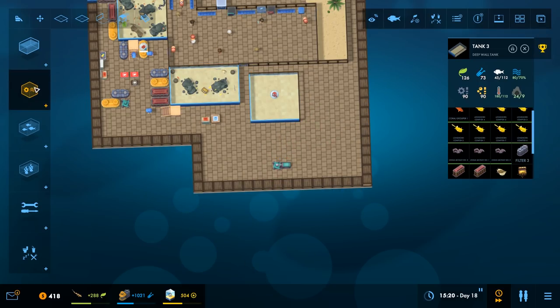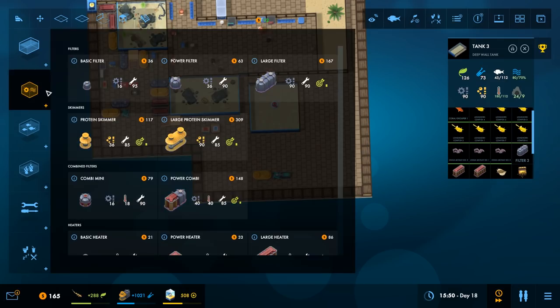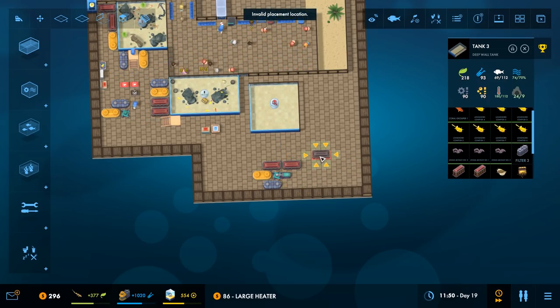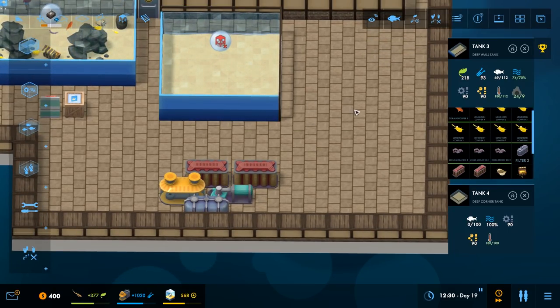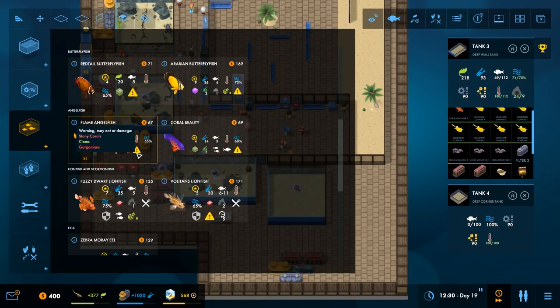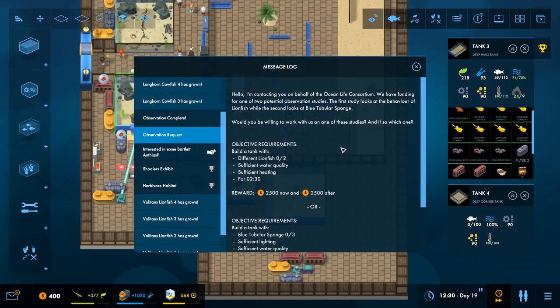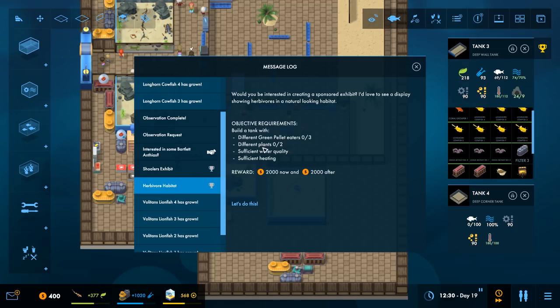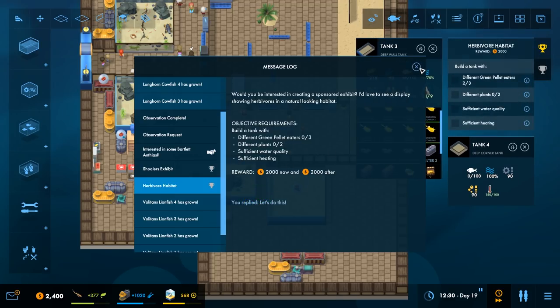It's at 180 of 100, at 100%, and it's got 90 of 90 — so it should be good. What are these fish all going to need inside? Oh, that's right — I can take money. Because I'm going to do the thing. What we wanted to do was the herbivores quest — three different green pellet eaters, different plants, sufficient water quality, sufficient eating. Let's go ahead and grab that.